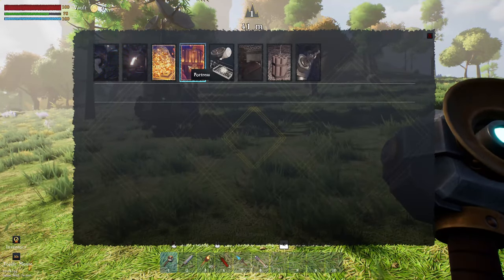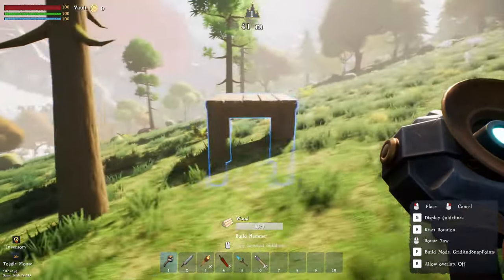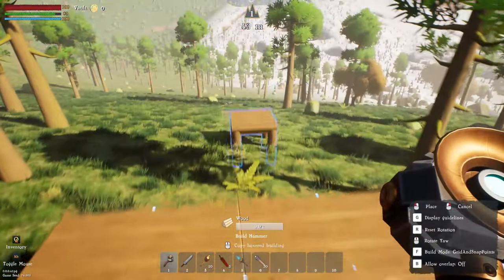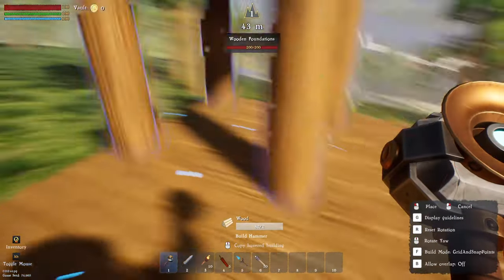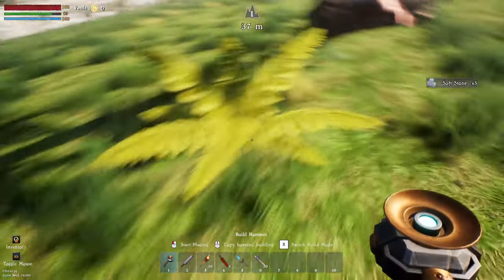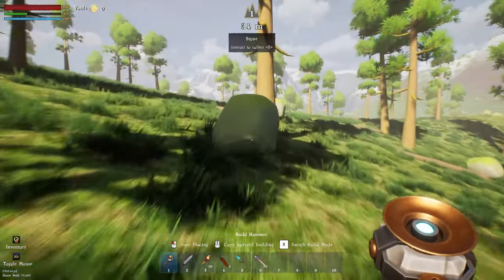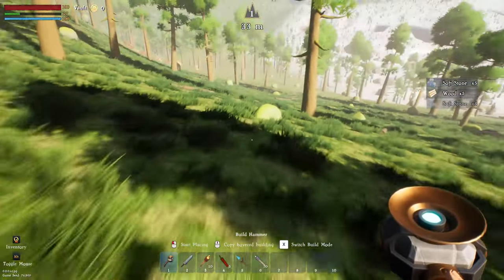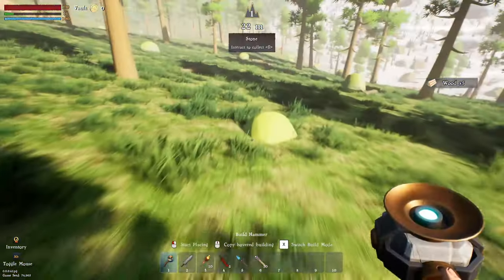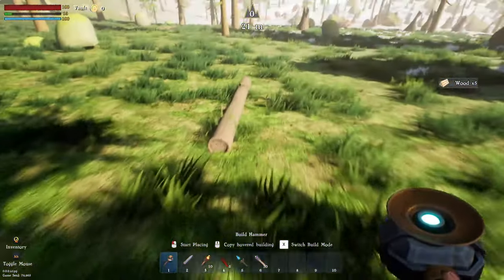Let's put down some foundations. We have machines, crafting machines, valuables, and fortress options. Let's put down two of these. There's no up and down snapping. Can you snap on? We have to click it on the side. Let's put a couple more down because I don't know how big these crafting stations will be. In a lot of recent games the crafting stations are bigger than expected, especially when you're solo trying to build a base.